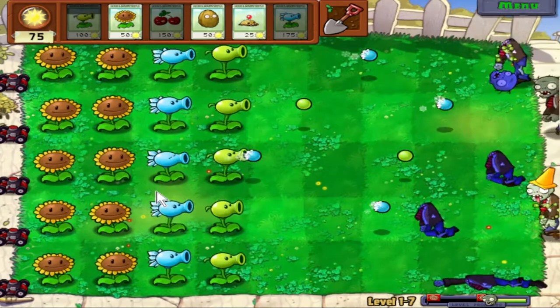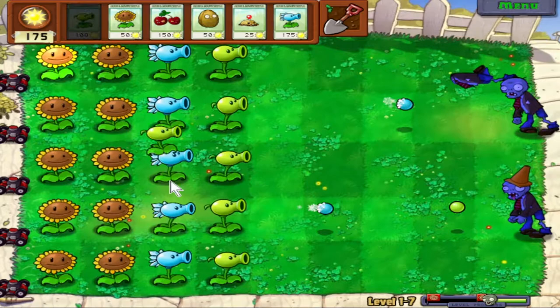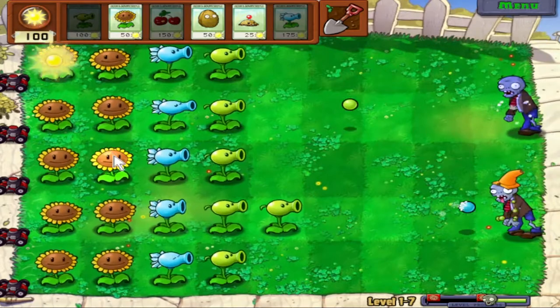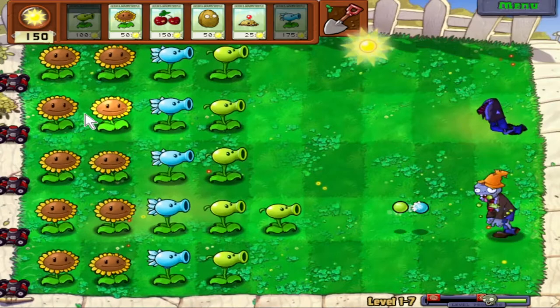At this point, all of the zombies that come on screen are going to get slowed down by the Snow Peas, which basically makes your Peashooters twice as good — just by nature of having that, which is really, really nice. It's not like this game was difficult, but this makes the game even easier. I'm a big believer in taking advantage of everything you can in the game — it's here for a reason, so let's use it.